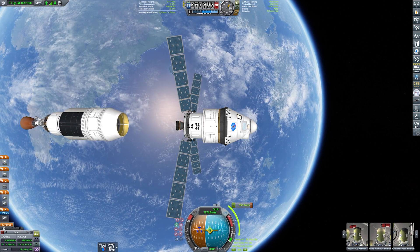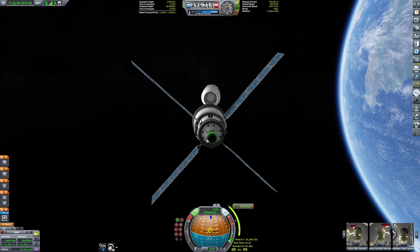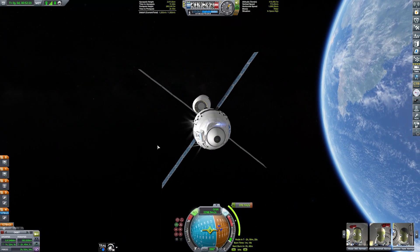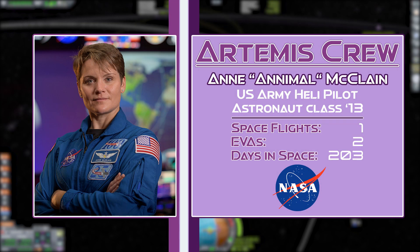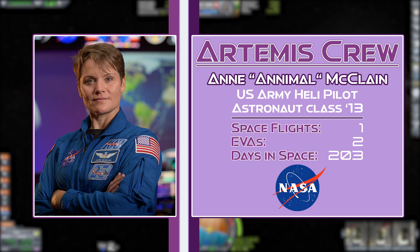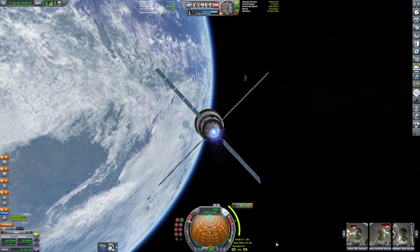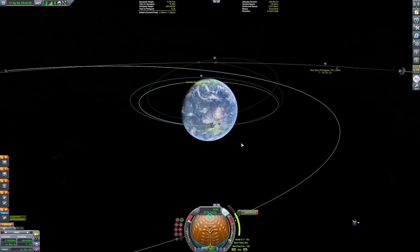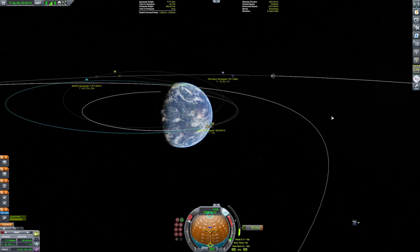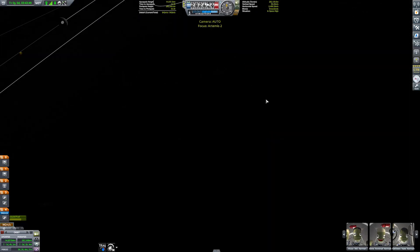Back to Kerbal, and we've separated from the ICPS and we're now conducting those orbital proximity demonstrations for docking capabilities — burning backwards, forwards, rotating around, and showing that we can indeed station keep around the spent module. Our co-pilot and second-in-command for this mission is the badass US Army test pilot Anne McLean. McLean earned her wings as a scout attack helicopter pilot, and has flown more than 800 combat hours on 216 combat missions as a pilot-in-command and air mission commander. McLean flew on the ISS on Expedition 58-59 in 2018 via the Soyuz, and also worked as a flight engineer during her 204 days in space.